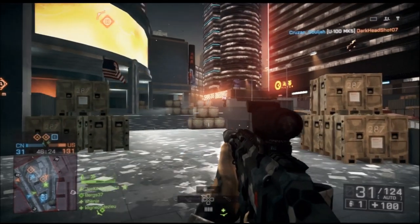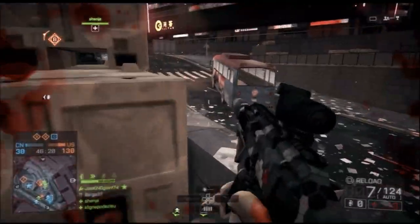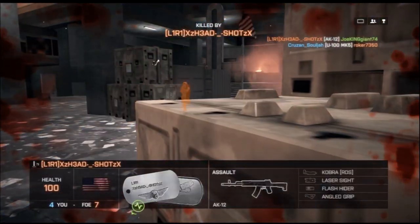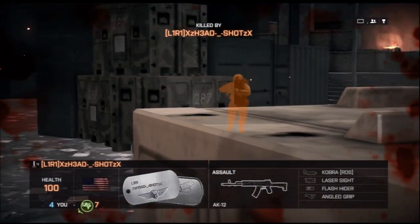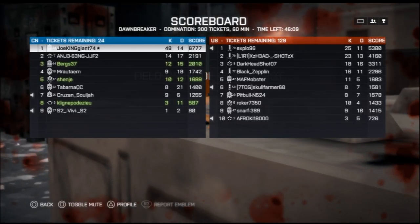I think the tactical light is a lot better so I can flash people right in front of their faces. The sight allows you to see from long range to short range, which is pretty good. I should really consider putting it on the Type 95 B1 — it's just an incredible thing. I was never expecting to go 50 kills; that's my best personal record here in Battlefield 4.